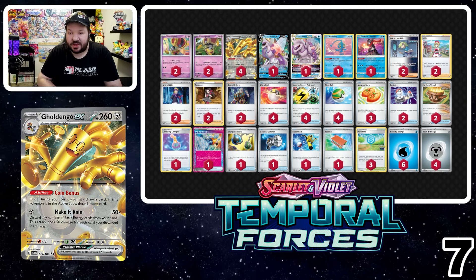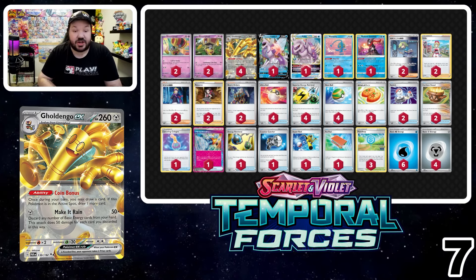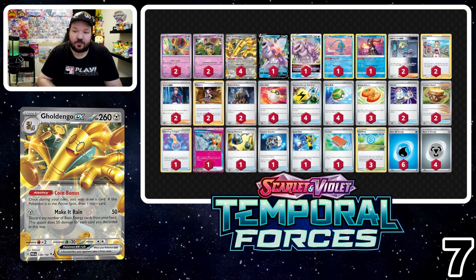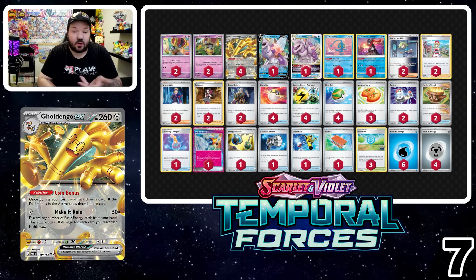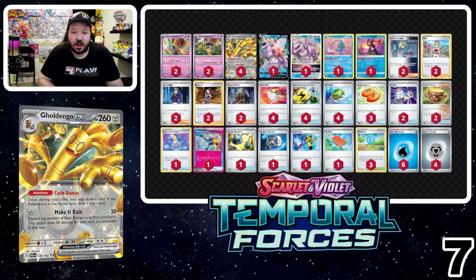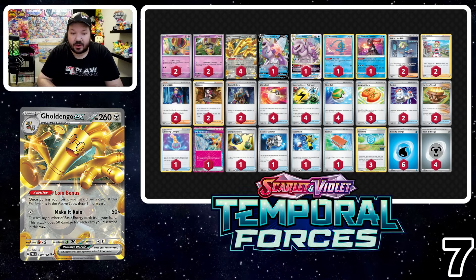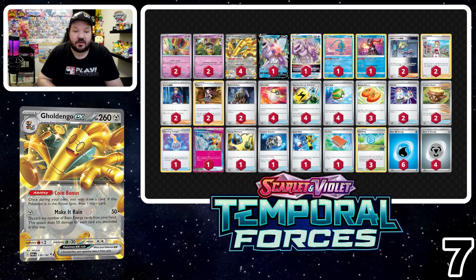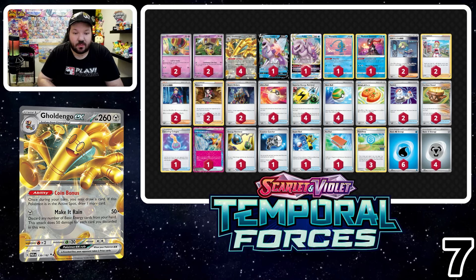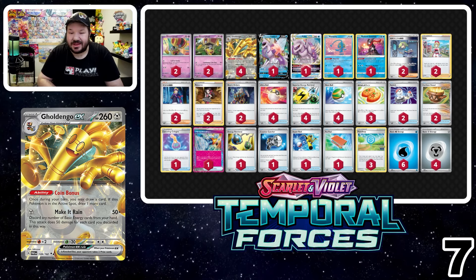There's a little bit of a theme here so far — nothing absolutely brand new. The top decks from last format have been changed a little bit. In this case, instead of using Battle VIP Pass we're using Buddy Poffin. We've lost a couple supporters along the way — there's no more Path, so that's something we don't need to worry about. We have Codebreaker Solution at the top, which lets us put whatever we want on top of the deck and draw those with Make It Rain. We also have Morty's Confidence, letting us discard a card and draw one for each of our opponent's bench Pokémon. The only other new card is Prime Catcher.